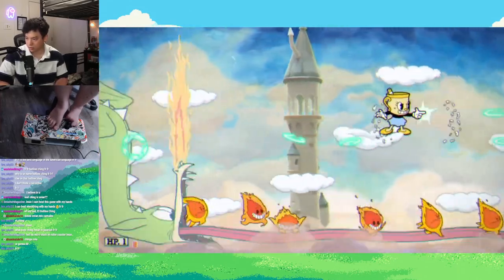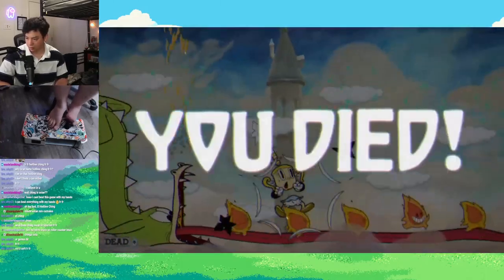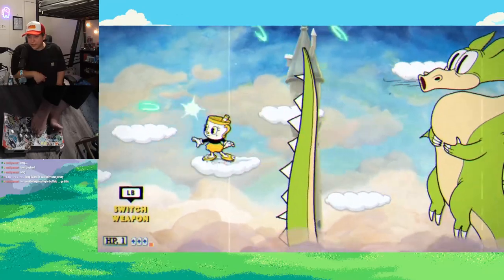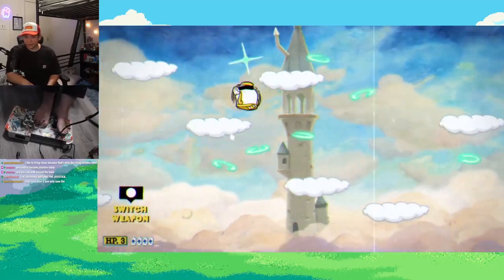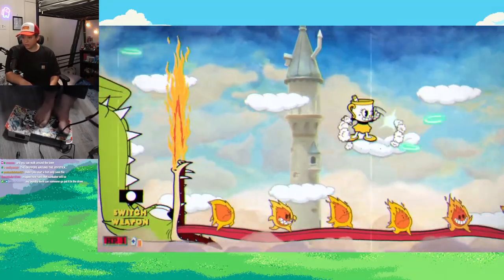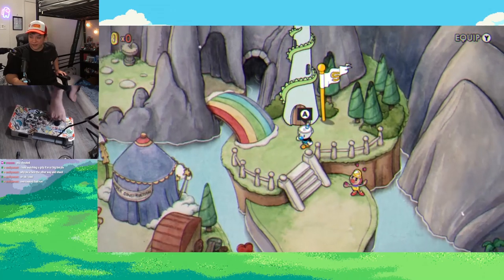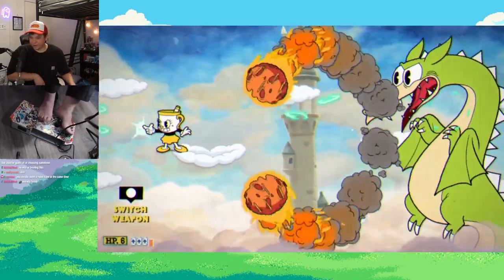I noticed that if I made it to the second phase, it was a lot easier because the clouds were going in the opposite direction. So if I could make it through the first phase with at least three or four hearts, I bet I could finish this boss. I had to come back the next day because my feet were just getting so tired. Eventually I did get a pretty good run where I made it through with three HP. I was in the second phase and only lost about one heart. Then I remembered I can summon Djimmi the Great if I spin my stick around, so I use my feet to vigorously spin my stick in a circle until he summons himself, giving me eight HP to defeat Grim Matchstick with.